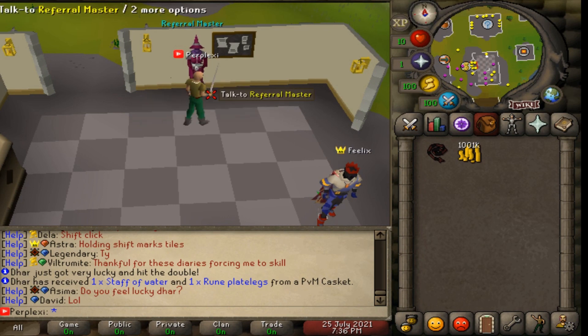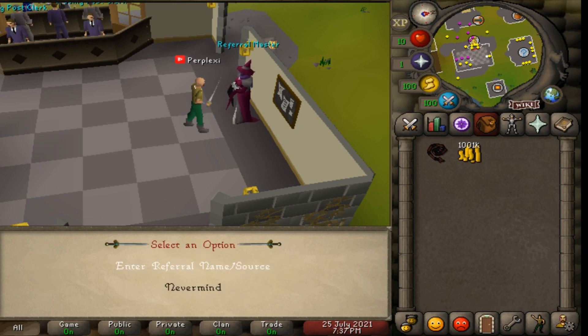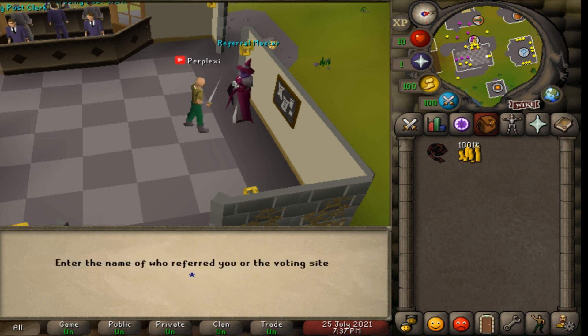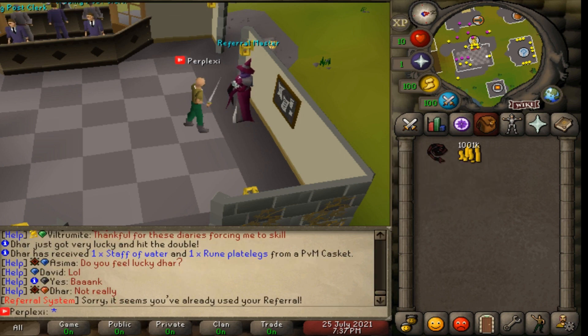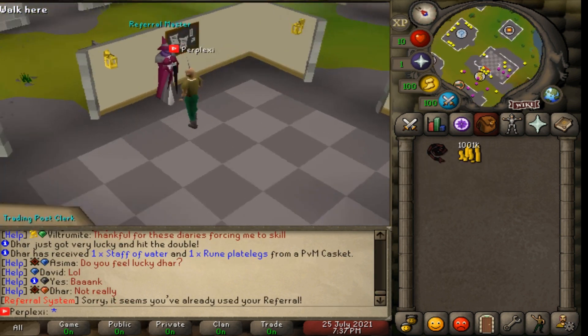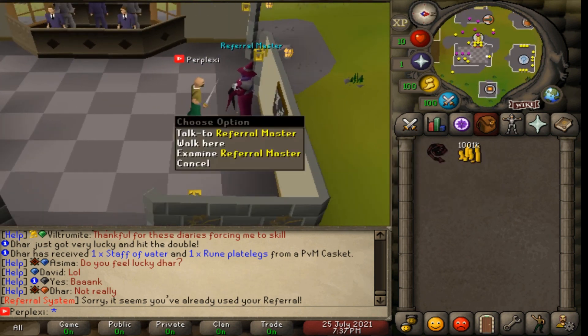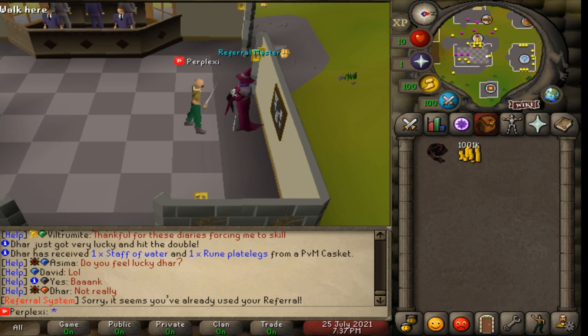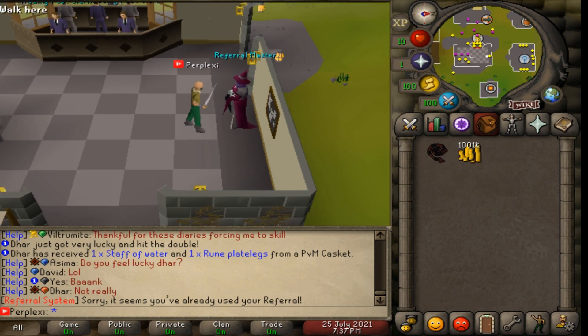When you start out, make sure to come to the Referral Master. Click talk and when asked how you heard about the server, enter a referral name. Put in my name - Perplexi - and you'll be rewarded with a mystery box. I literally got an abyssal whip out of mine, so make sure you type in Perplexi when you start.